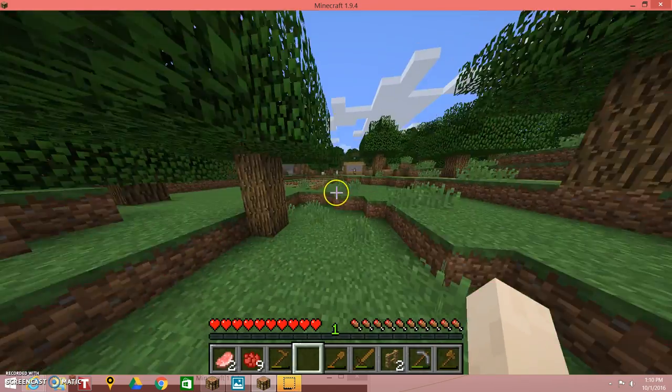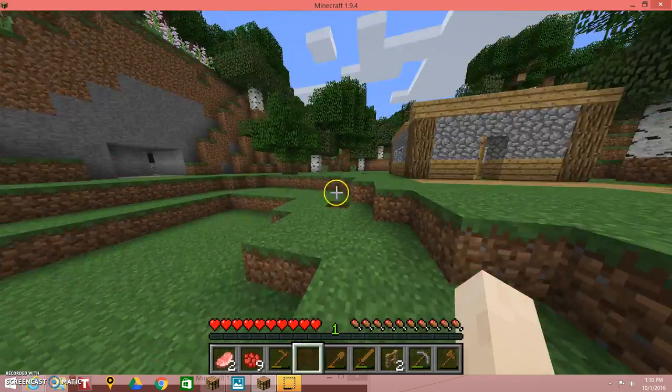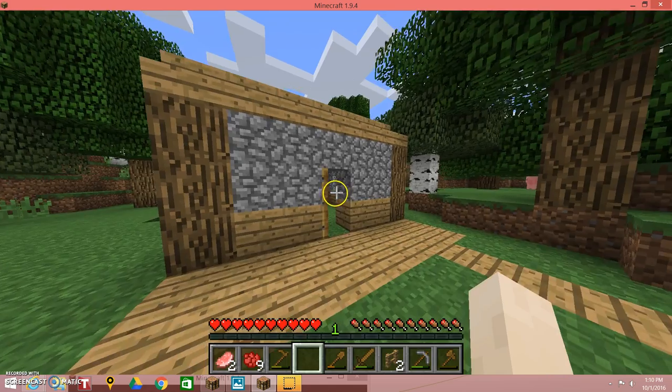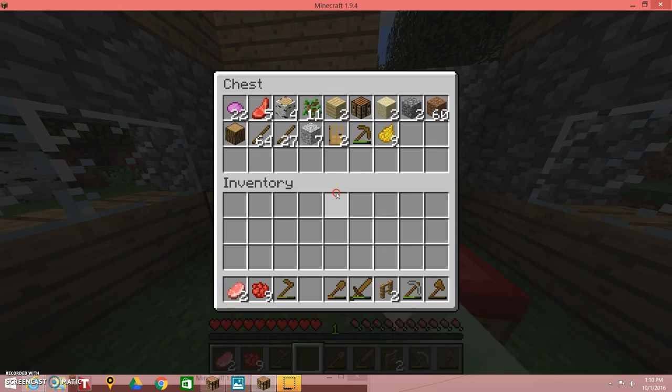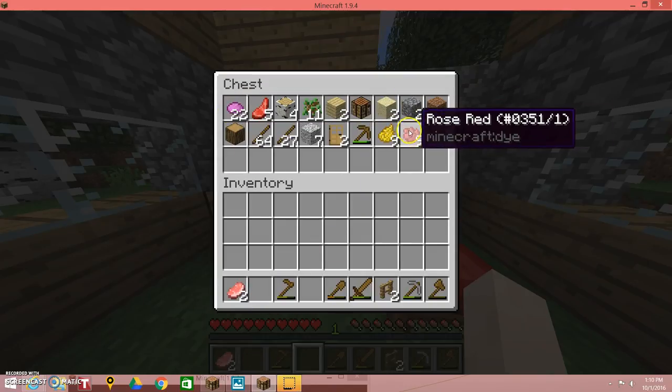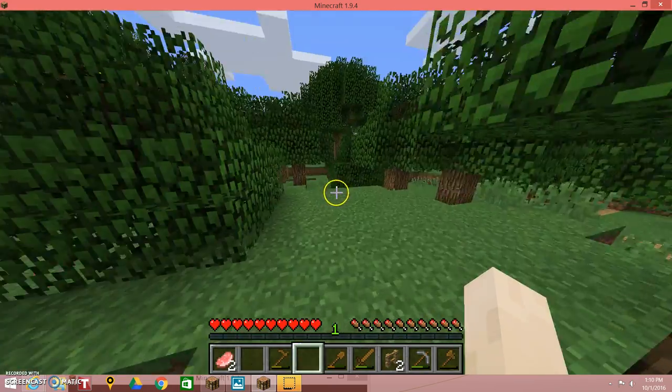I also made a sheep pen over here, or a sheep farm. I also got all this stuff — I got magenta dye, rose red, and dandelion yellow for the sheep.